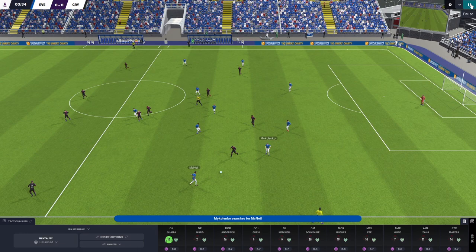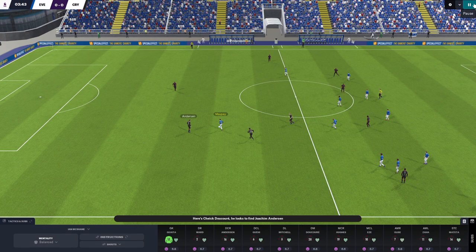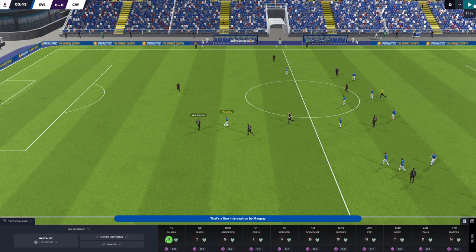That gives possession to Everton, but we win it back and once more notice the urgency with which we try to move the ball towards the opposition goal. We keep possession to begin with, but then Joachim Andersen is the next player to watch. He has options to his right and his left, but instead he's going to try and force the ball into midfield — a pass that probably wasn't on — making a riskier decision to get his team up the pitch.